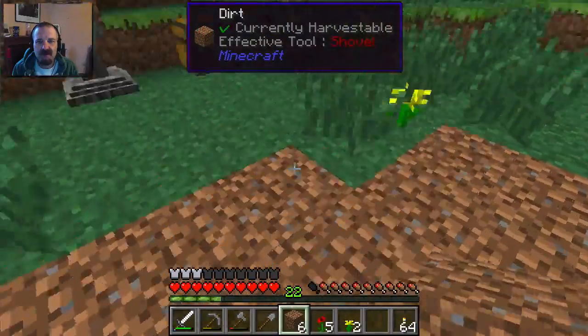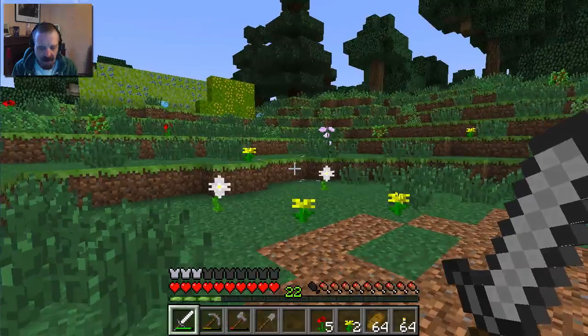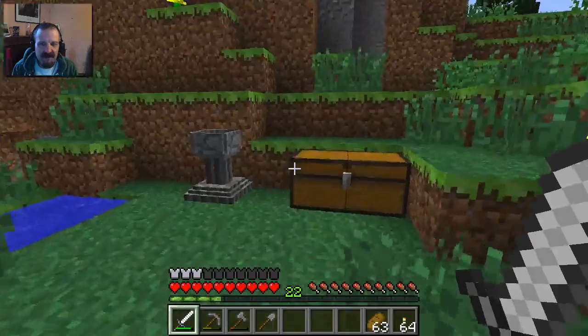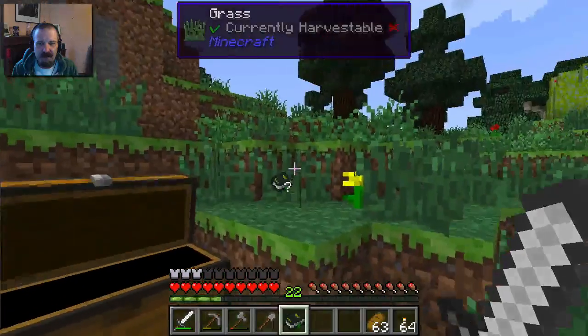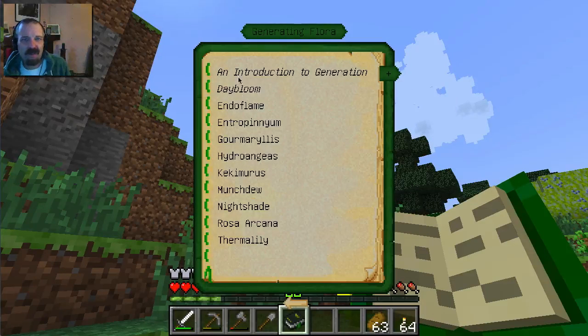We need to generate Mana, and you generate it with flowers - particular flowers. If you look in the book under Botania, there are things called generating flora. Generating flora make Mana. The very first kind of flower is called the Day Bloom. It doesn't produce very much, but it produces it basically for free from the sun while the sun is shining. The Day Bloom is the only one you can create when you don't have any Mana at all, so it's kind of where we have to start.